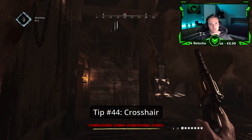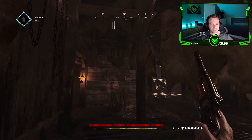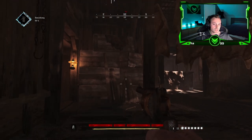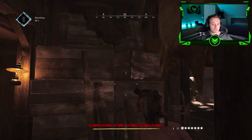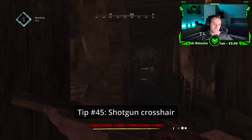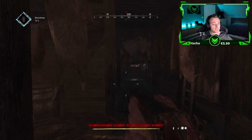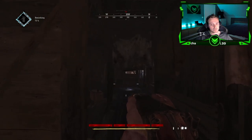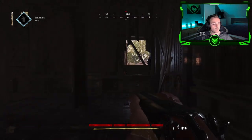Tip number forty-four: You can actually have different crosshairs if you are moving in a different stance — just crouching, standing up, and walking. Tip number forty-five: It's the same as tip forty-four, but this does not include shotguns. The crosshair of the shotguns will always stay the same.